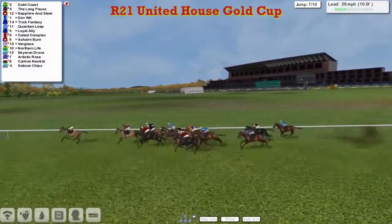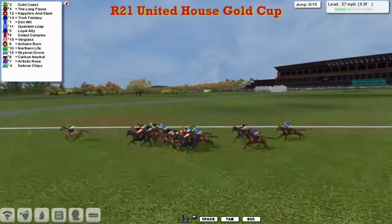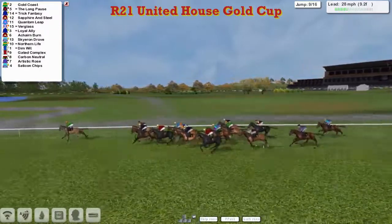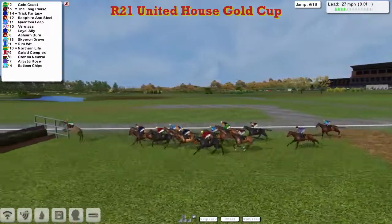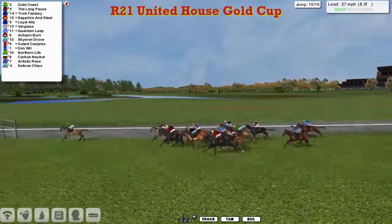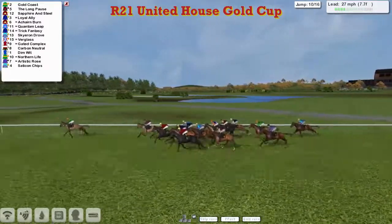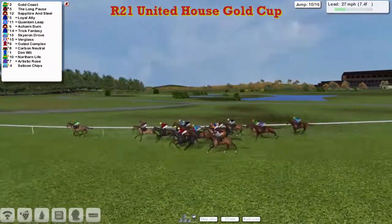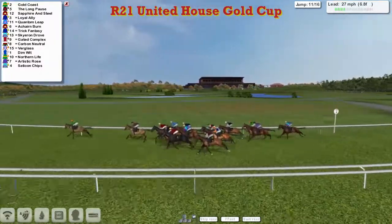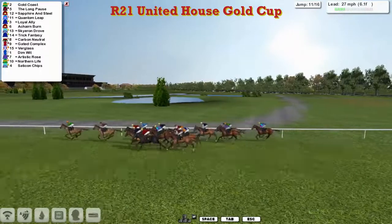Gold Coast racing downhill, two or three lengths clear. A slow jump by Akane Byrne, closest to us in the maroon with the yellow cap, but Gold Coast still in front. The Long Pause has moved into second, then Sapphire and Steel, Trick Fantasy, then Dimwit as they take the eighth. A mistake there by Gated Complex. Gold Coast still the leader over the ditch, with a mile left to race. Gold Coast lands over the tenth with a clear four or five length lead to The Long Pause in second, then Sapphire and Steel, Loyal Ally, Akane Byrne. Quantum Leap and Skyron Drove trying to get into it as they take the eleventh.